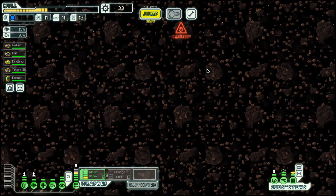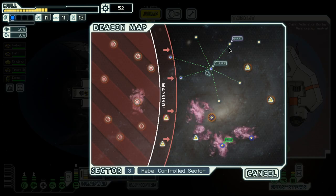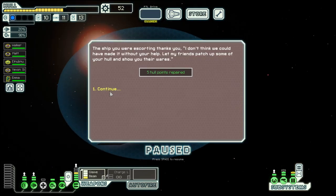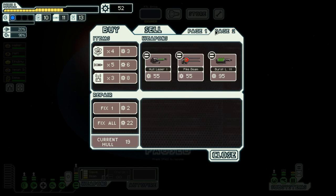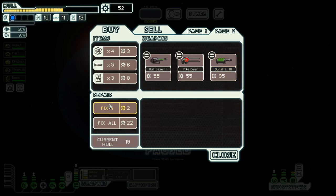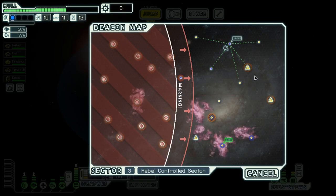Let's go to this distress. Nice. That was a five hull point repair and a shop. The drone control would be nice but we don't have the scrap for it. That would also be nice. Let's do this, and this, and then we have two weapons.